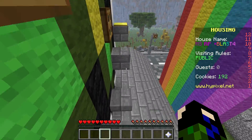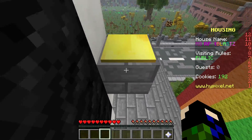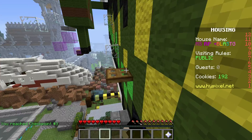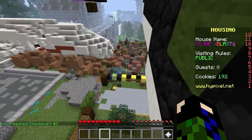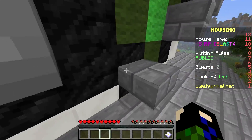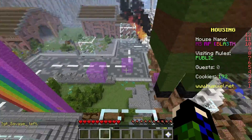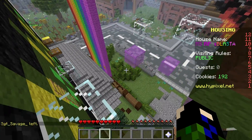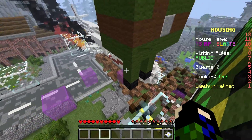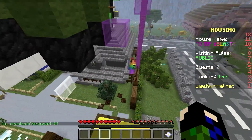Here we go — nope, didn't make it. There we go — checkpoint! I think we're supposed to go up here now. That didn't work out. Closer — where are we supposed to go? There's a checkpoint. We have to go this way — I don't want to mess something up. Checkpoint!